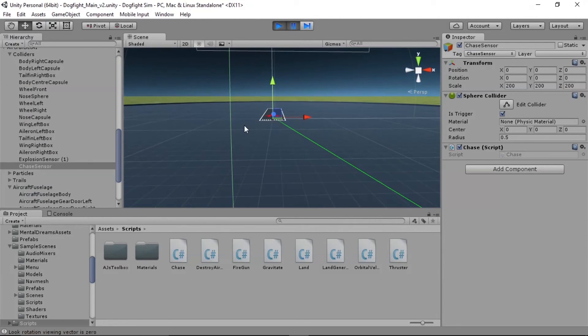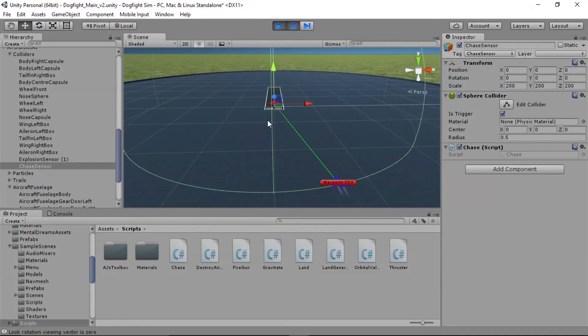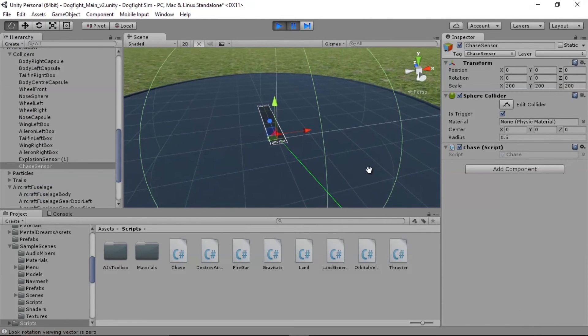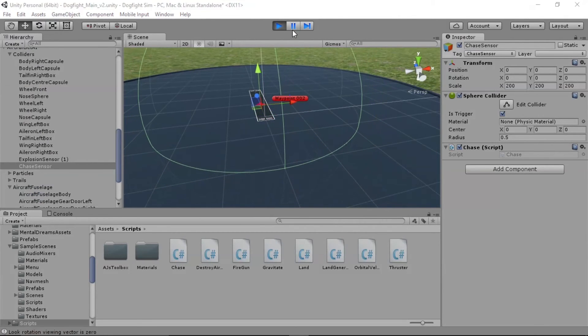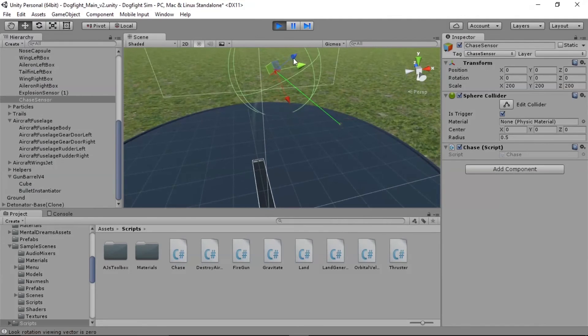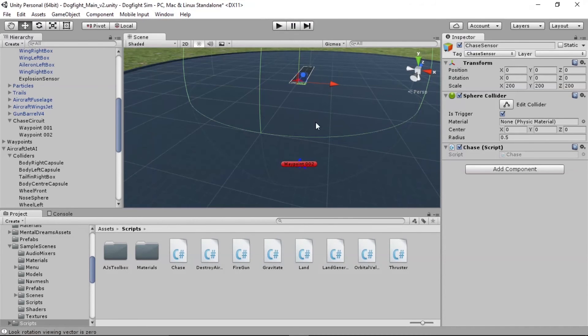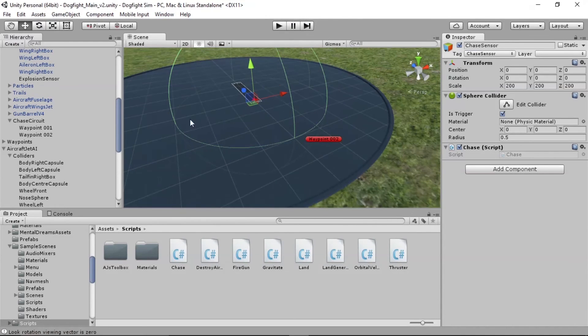Now that all the tags are in place, let's see if we can set off the chase sensor dynamically. Move the player plane back a bit, select the chase sensor, then hit play. Pause and step through slowly — watch the nose pass through the collider. As soon as the nose went through, the green line was pointing up at the sky; now it's pointing at the player plane. He's in chase mode. Be aware that if the sensor is too large he may try to chase before takeoff and crash, so shrink it down.